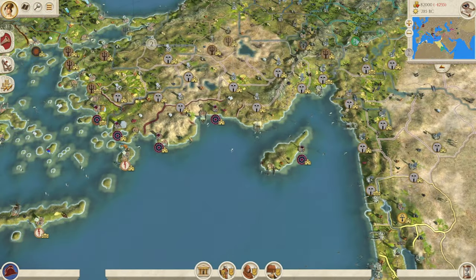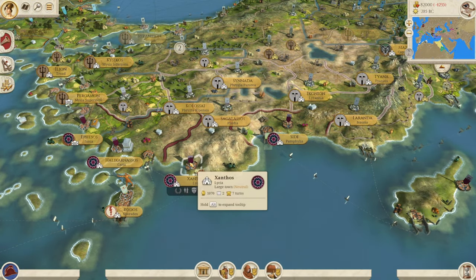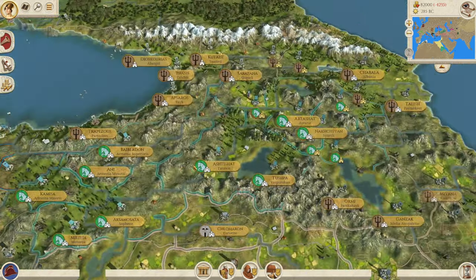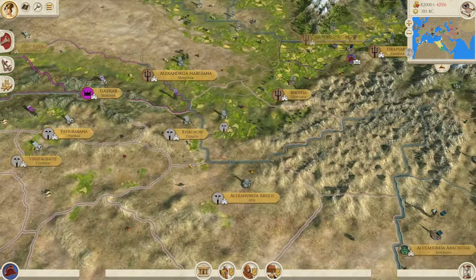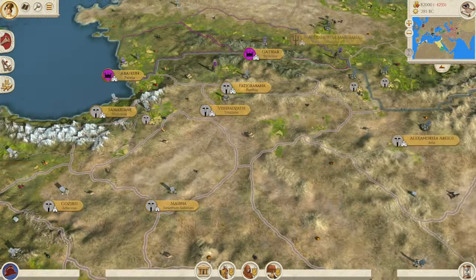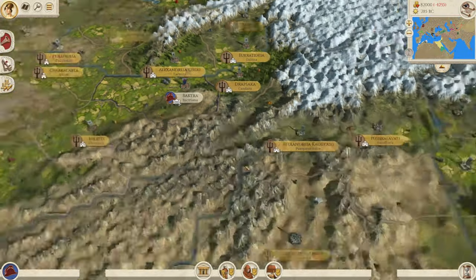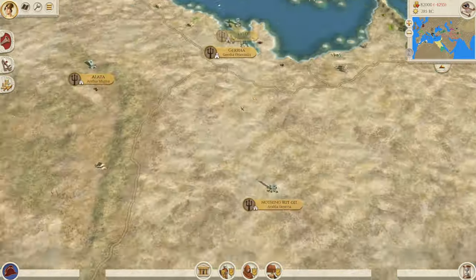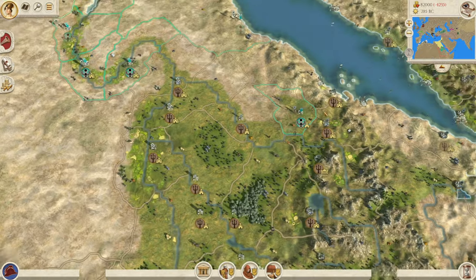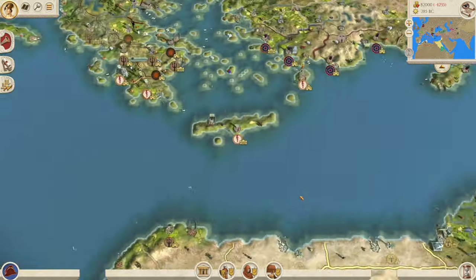They haven't added any new units just yet — they've combined unit rosters from other factions for these new factions — but they want to focus on adding factions first and units later. Unit-making is quite a tough job, especially balancing units against others in the game. Doing the factions first is definitely the best approach, then adding unit rosters in later. This really does add an extra element to the map, which was quite sparse before.